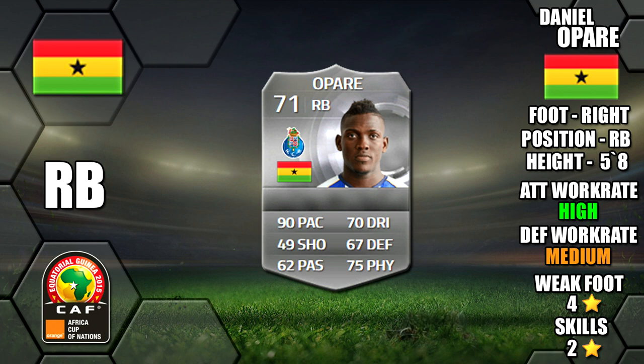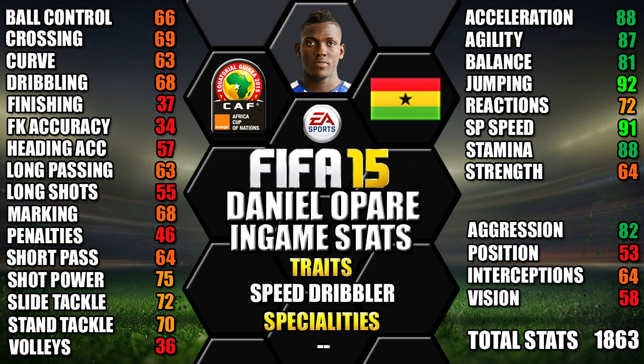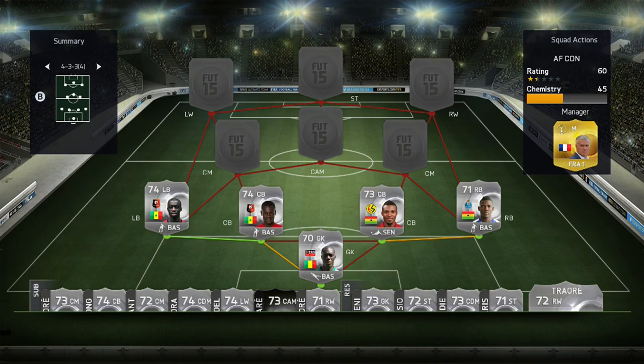At right back we have Apare of Ghana. He's right footed, 5 foot 8 tall, high/medium work rates, 4 star weak foot and 2 star skills. His standout in-game stats are his 92 jumping, 91 sprint speed, 88 acceleration, 88 stamina and 87 agility. He also has the speed dribbler trait.